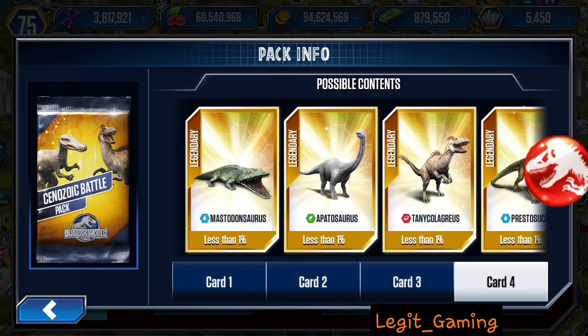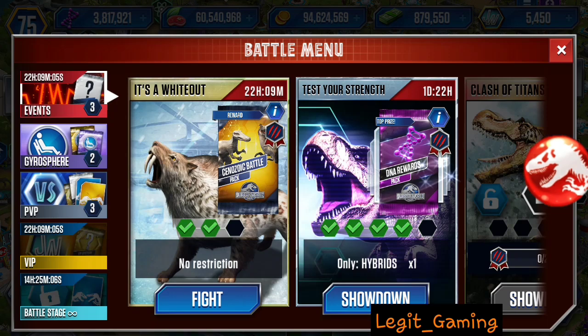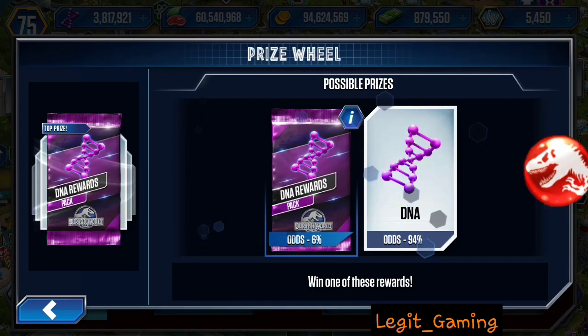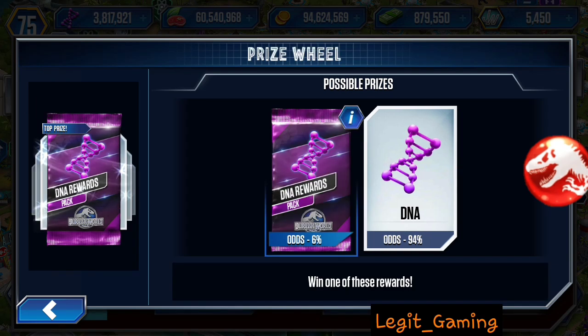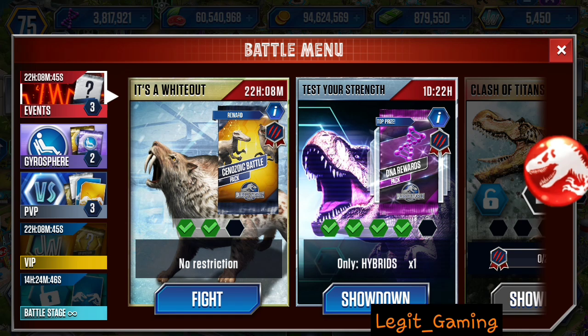We are also showcasing the Whiteout, which is a Cenozoic Battle Pack. That's a mix probably from holographic legendary to common. Then we have the Test Your Strength, which is a spinning wheel to get DNA rewards — there's a pack where you could get up to a thousand DNA. We're going to do this in order: Whiteout first, then Test Your Strength next.